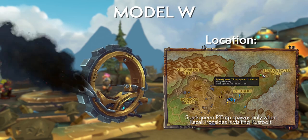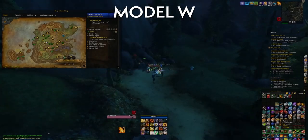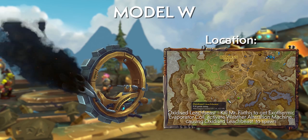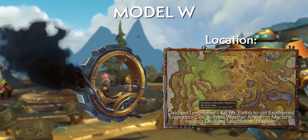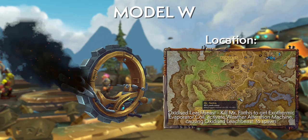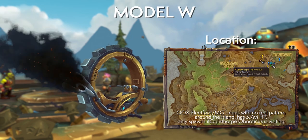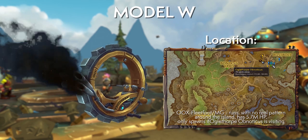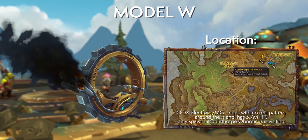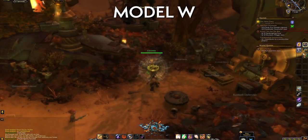Spark Queen Pemp only spawns at Spark Weaver Point when 'Lots of Bugs' is up. Bogak similarly only spawns when drill rigs are available as construction projects. The Oxidized Leech Beast is spawned by activating the Weather Alteration Machine in Junkwatt Depot, which requires an Exothermic Evaporator Coil dropped by the nearby rare Mr. Fix This. The 0-0-X Avenger MG requires killing the 0-0-X Fleetfoot — a chicken with six million health running around the zone — when Oglethorpe Obnoxious is visiting. Check the pre-made group finder for Avenger groups if you see Oglethorpe in Rustbolt.